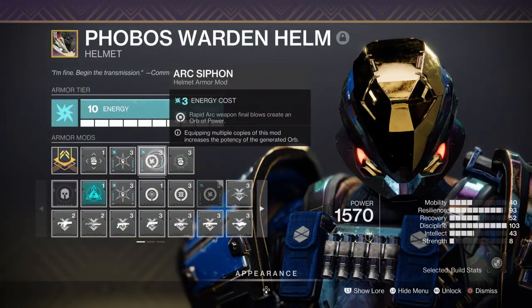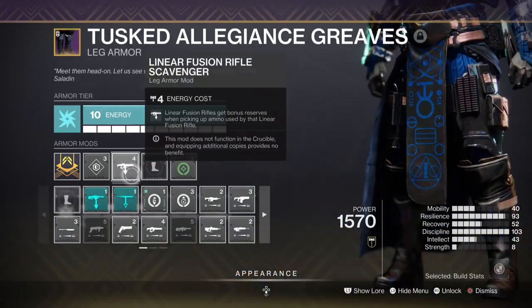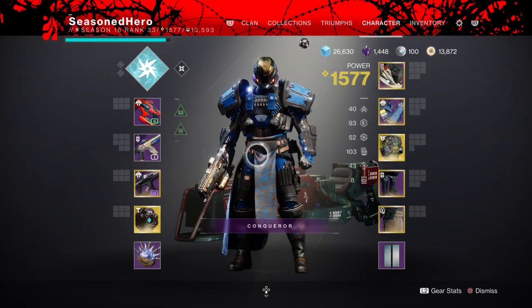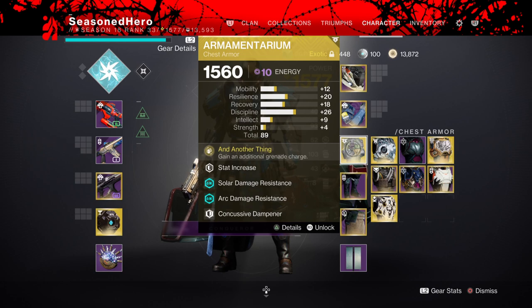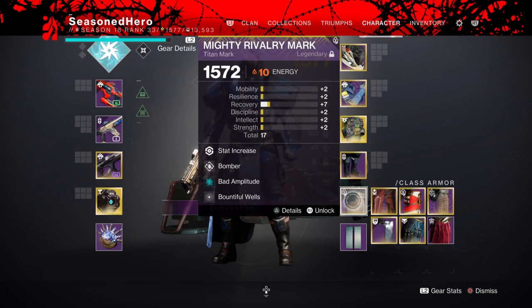For leftover armor mods we have Arc Siphon for creating orbs of power via matching subclass and weapon type, Hands On for bonus super energy on melee kills, Linear Fusion Rifle Scavenger for more reserves, and Bountiful Wells where damaging a champion with Arc abilities causes them to be jolted. Here is the full mod breakdown: Helmet — Minor Discipline, Hands On, Arc Siphon, Elemental Ordnance. Arms — Discipline, Fastball, High Energy Fire. Chest — Resilience, Thermal Resistance, Concussive Dampener, Phantomite. Legs — Resilience, Linear Fusion Scavenger, Taking Charge. Class item — Mind Recovery, Bomber, Bountiful Wells, Battle for Well.